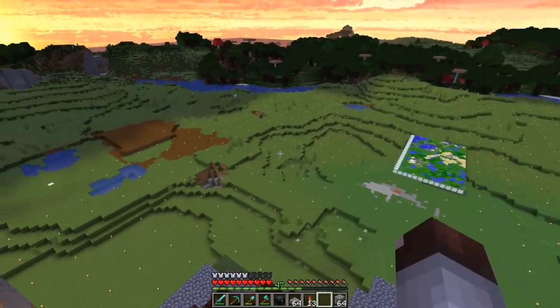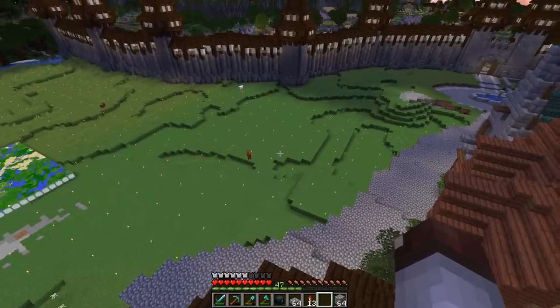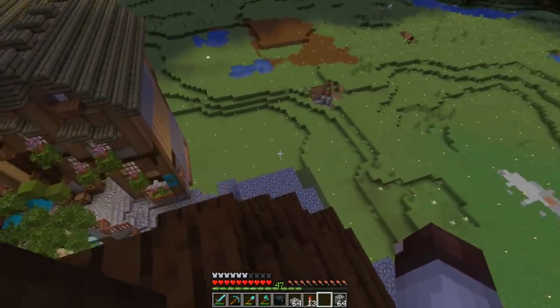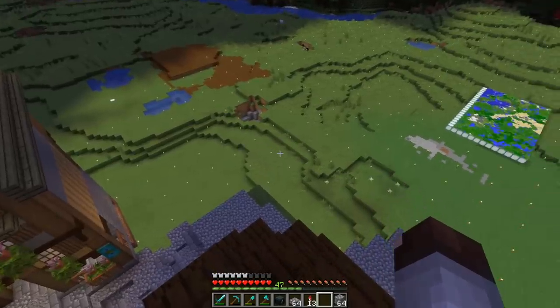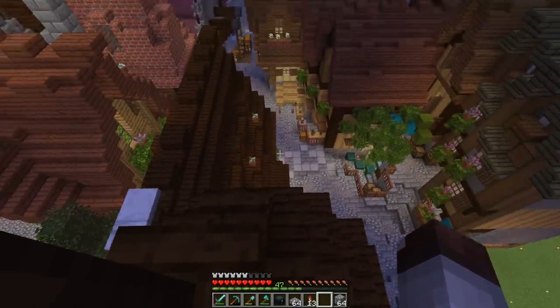Having this area completely lit up really makes me happy that we're not getting mob spawns all over the place. However, the city is a little more dangerous now. I think what we'll move into next is getting the rest of these roadways planned out from the grand scheme map, and then we might talk about how we can deal with mob spawning in a city without just torching everything everywhere.